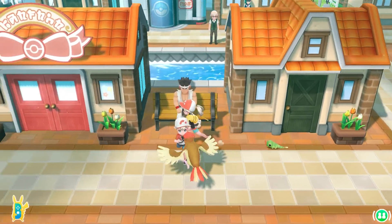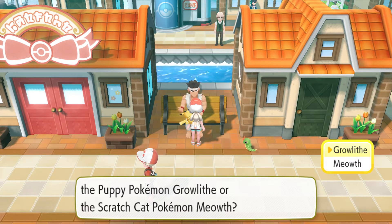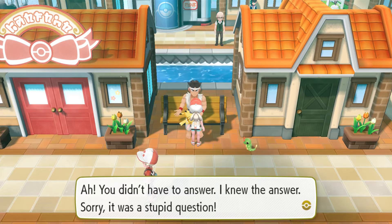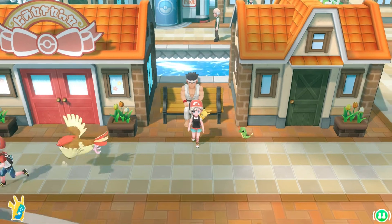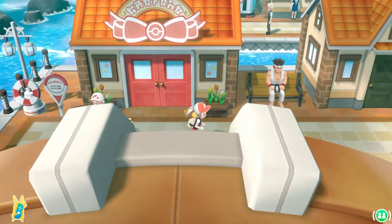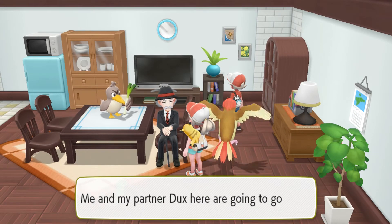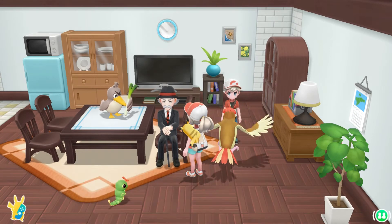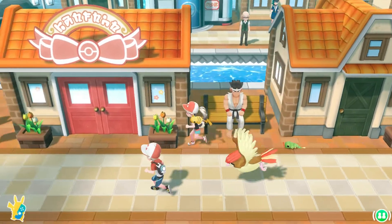That guy will trade you a Meowth if you catch five Growlithe and give them to him. Meowth is a Let's Go Eevee exclusive Pokemon, but this is how you can get one in the Pikachu version. There's also the Farfetched guy — in the original games you traded a Spearow for his Farfetched, and it was the only Farfetched available in the entire game. A lot of people didn't like that.